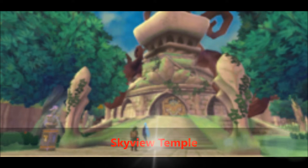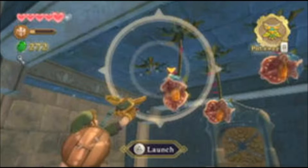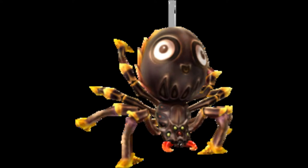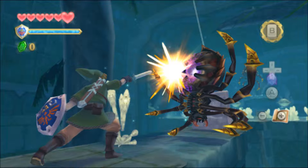At number 7 is Skyview Temple, the first dungeon of the game. This is the first dungeon and it's okay, but there's one thing about this dungeon that I really, really hate — it's THESE things! The Sculptures gave me so much trouble on my first playthrough. I just couldn't figure out how to get to the weak point. Like, when they're dangling from a web they're easy, but on the ground I couldn't figure out how to flip them over. I know how to now, but on my first time they were real troublesome.